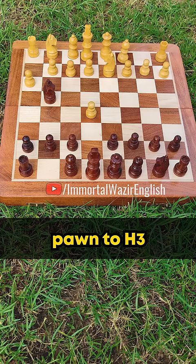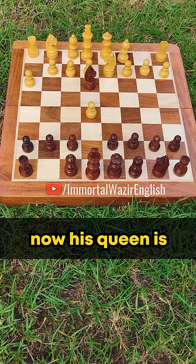Once he captures your pawn, you will move your knight to g4. He will try to kick away your knight with pawn to h3. Now, he might think that you are just going to take his pawn, but instead you will shock him with knight to e3.